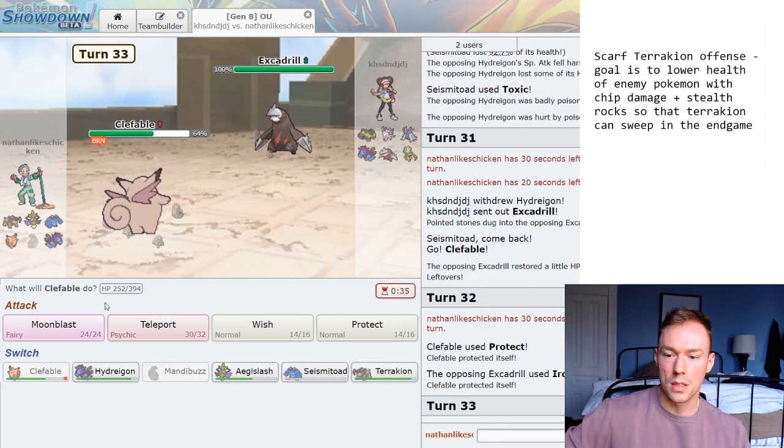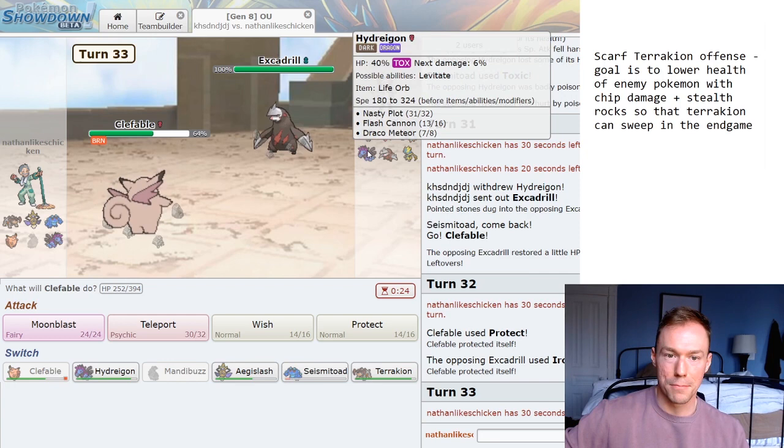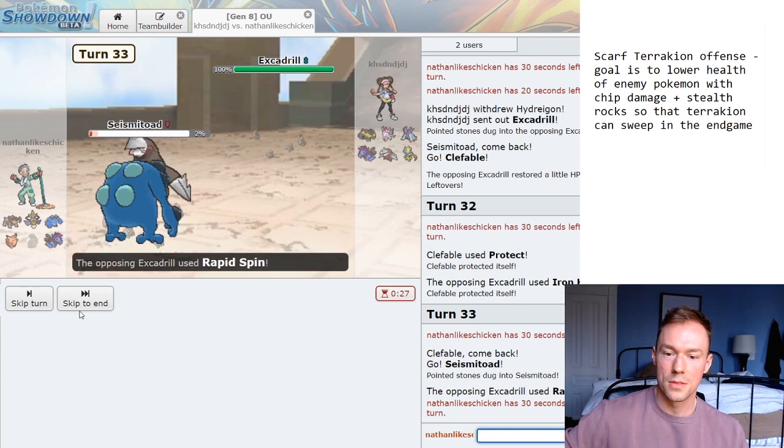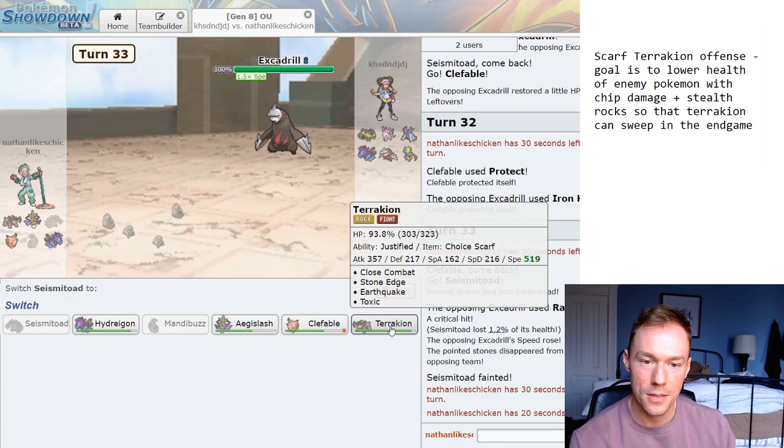I don't want to be getting these Rocks off. Again, I want to keep pressuring this Hydreigon as much as possible. I'm going to sack my Seismitoad. Shoot — I thought he would take about 12% there, and then misplay. Well, this is looking bad now. There's no reason for him not to go to Hippowdon here — at least try to punish up with the Toxic.